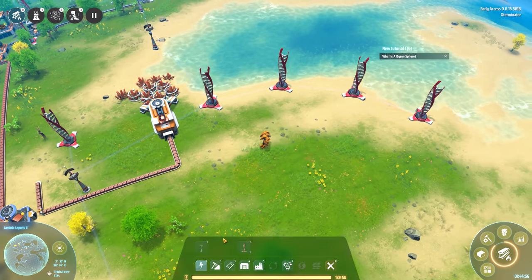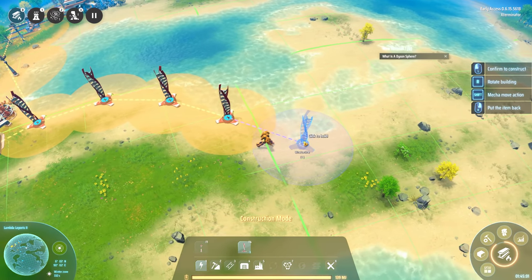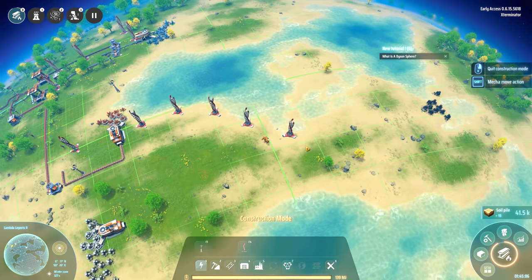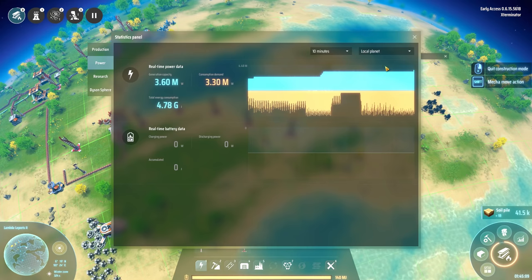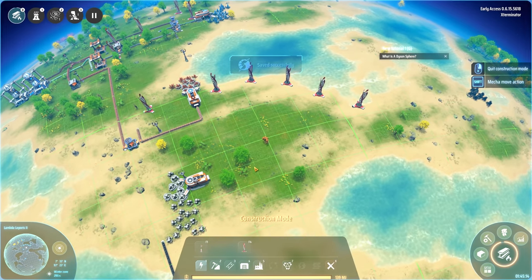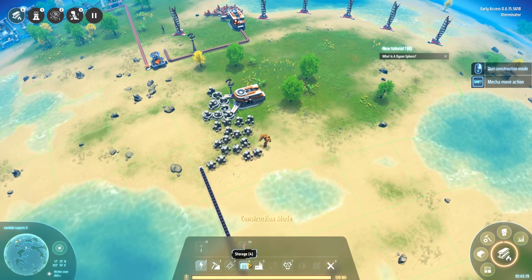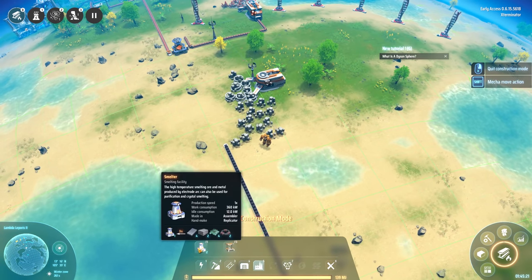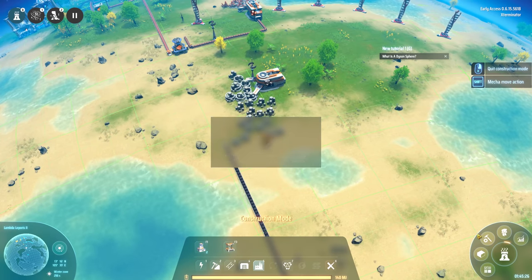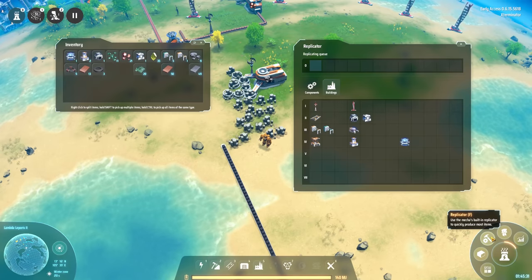Let's take another one of these windmills. We can just start placing them, and I don't think there's any line loss or anything here, so it should be fine. I'll just continually place them down the line here. It looks like the labs maybe surge a bit is what happens here. We do have our coal coming in over here, so we could potentially do something with that — smelter or some such machine.